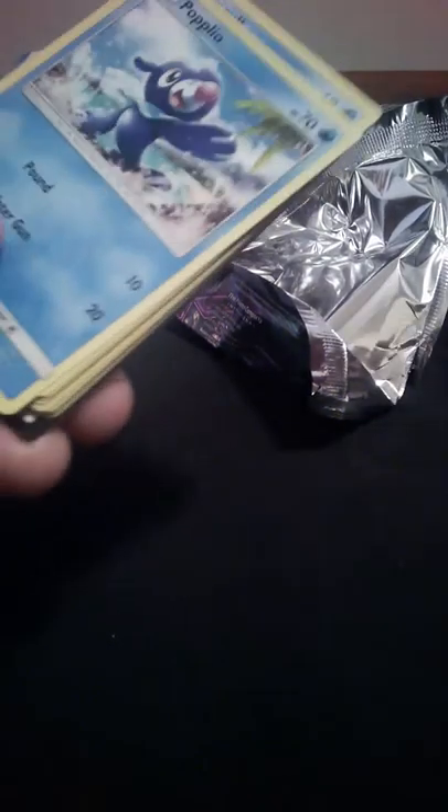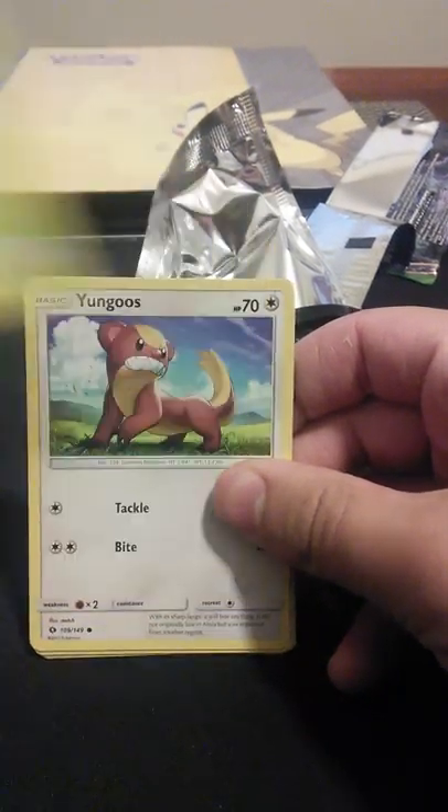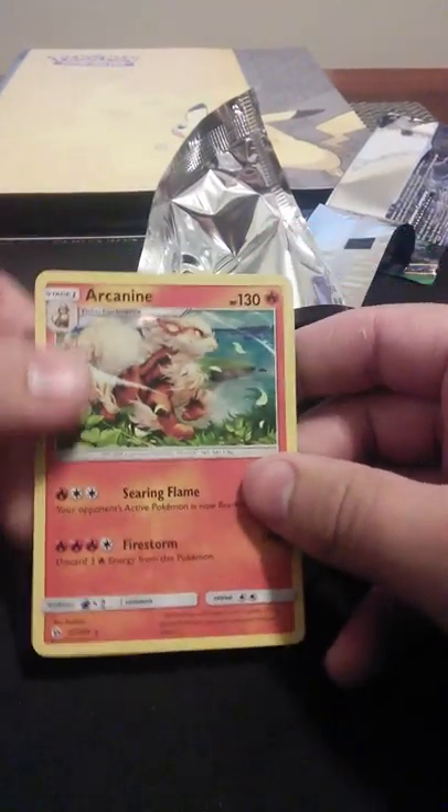Moving on to sun and moon base set. Nothing good so far. This thing is hard to open — let me try this side. Alright, so in this pack we got water energy, Metapod, Granbull, Poke Ball, Popplio, Wingull, Surskit, Yungoos, Litten, a reverse holo Fomantis, and a rare holo Arcanine.